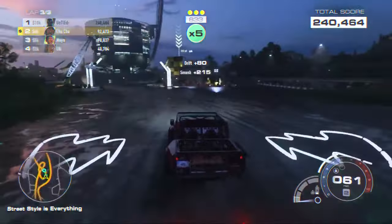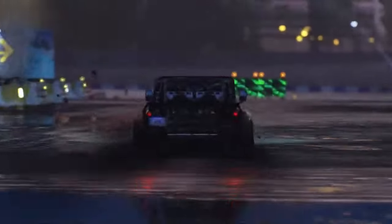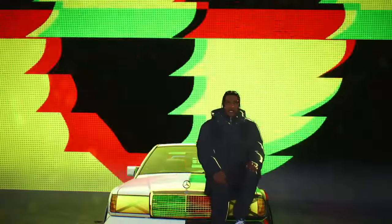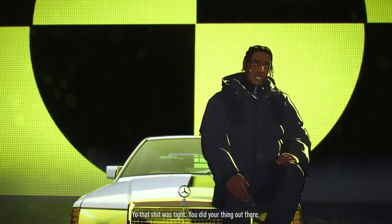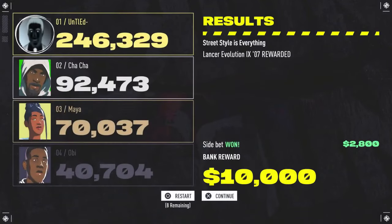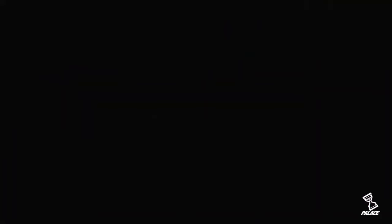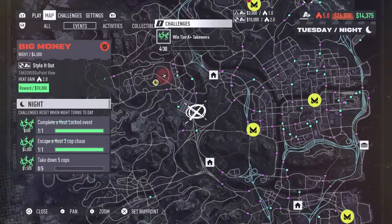Once you guys get this part, you're going to race at nighttime until you hit Heat Level 5. You want to make sure it's Heat Level 5 to get the most out of this glitch. Simply do races and make sure you hit Heat Level 5 using the car that you have the Getaway Driver auxiliary on — otherwise this will not work. As you can see right here, I'm about to hit Heat Level 5, and as soon as I do, we can begin the glitch. This is going to give us more money every single time.